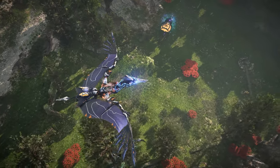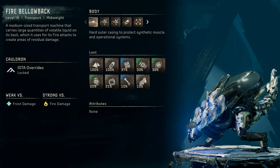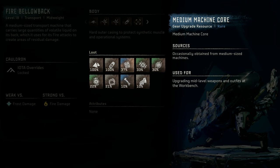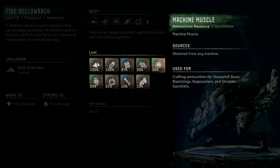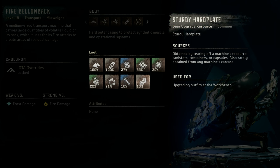Let's take a look at the Machine Catalog entry for the Bellowback, starting with the Fire Bellowback. Fire Bellowback: a level 18 transport mid-weight machine. A medium-sized transport machine that carries large quantities of volatile liquid on its back, which it uses for its fire attacks to create areas of residual damage. It is weak vs Frost damage and strong vs Fire damage. Notable loot includes Metal Shards, Blaze, Medium Machine Core, Bellowback Circulator, Machine Muscle, Bellowback Primary Nerve, Braided Wire, Metal Bone, and Sturdy Hard Plate.